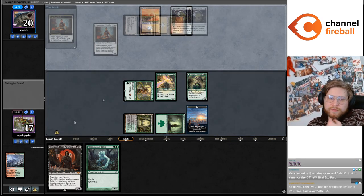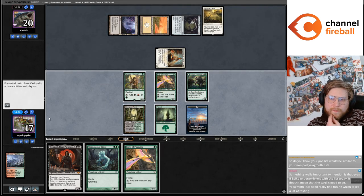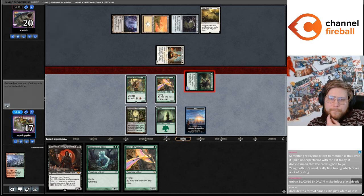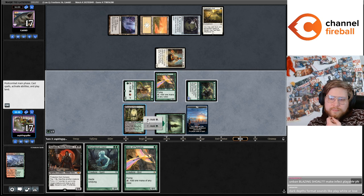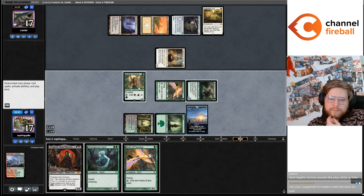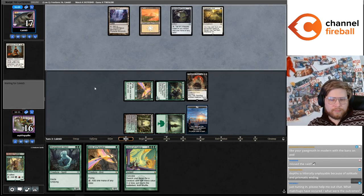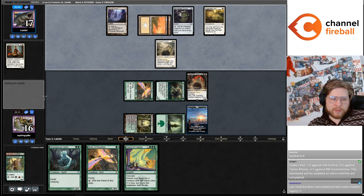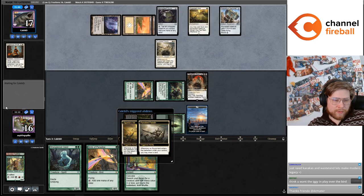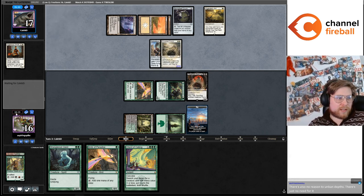Can we even play Geist this turn? I think I'm going to go activate Pod, get a Strangleroot Geist, and then I totally forgot I have this card. Turn two Outland Liberator is exciting if we get to flip it. I guess we're not super likely to flip it. Yawgmoth in Modern demands a Pod.